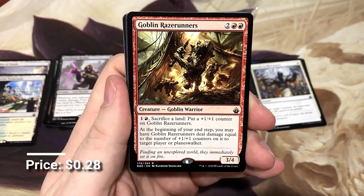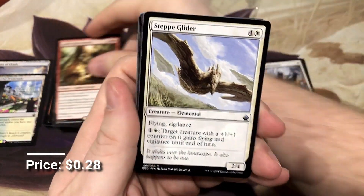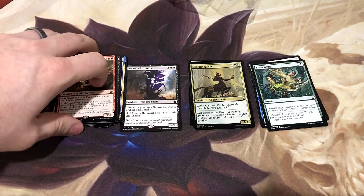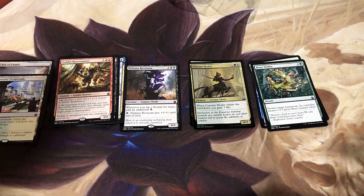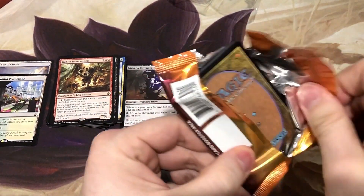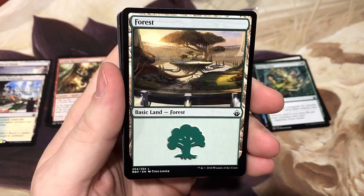We got the Goblin Raze Runners — another warrior. Beast Within is always good to have; a set that's just chocked full of good uncommons adds that much more value to it. That's probably why these boxes are selling for almost $200 a piece now.